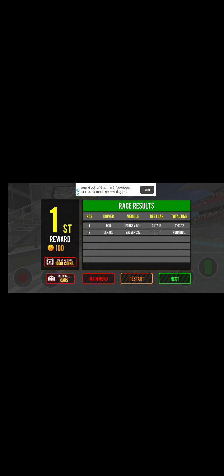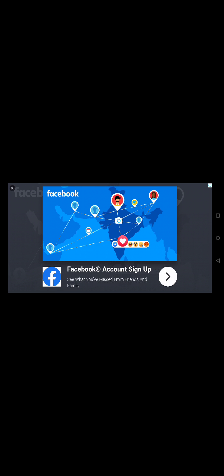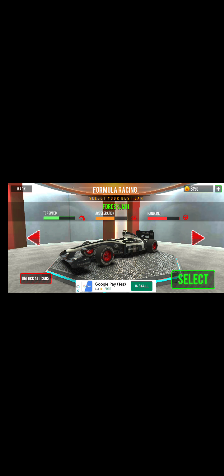You can see that I came first. From here you can go to the main menu, click on Next, or restart. Please click on Next. Then this option will come up: 'Unlock Everything' — it will ask for money. I think it's the same thing, just the level will be different.